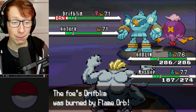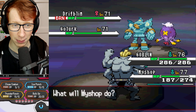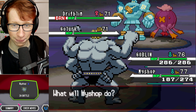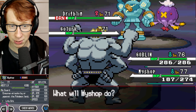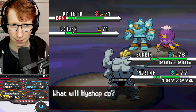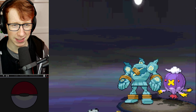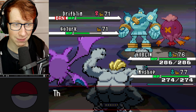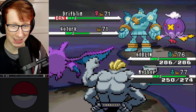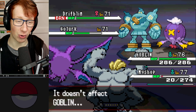Flare Boost comes out with Drifblim. I'm a little bit worried about getting immediately dunked on by a double Earthquake and Flare Boost Shadow Ball combo. I have 127 speed so I might be able to outspeed the Golurk, but I don't think I'll be able to kill it right away. I'm just going to Max Potion my Machamp this turn because I really don't want it to die immediately. Goblin goes for Fly - nice damage. Drifblim goes for Hurricane! Okay, that's a dead Machamp... But we live! Golurk uses Earthquake, and unfortunately we do die with Machamp. Jesus!